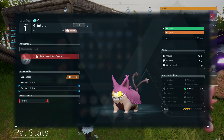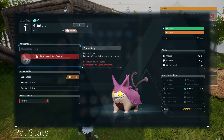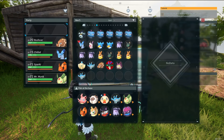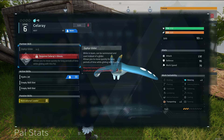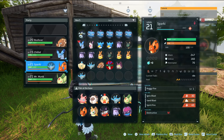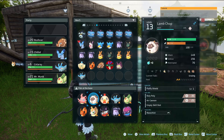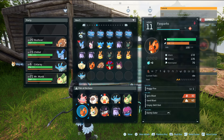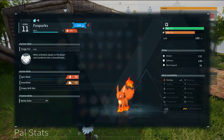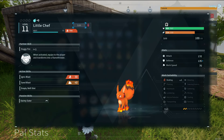I'm going to take one — it's going to be the motivational leader. Its only work skill is gathering, but you could also ride it. I don't know if it's that exciting as a battle dude either. I'll take you over Sparky, I think. We'll put Sparky in the base — actually, Sparky's destructive, that's not great. Sorry Sparky, I think you're going to have to stay there. You, however, are a bit of a chef — so I'm just going to call you Little Chef. It's only cooking one, but still — you're my little chef.